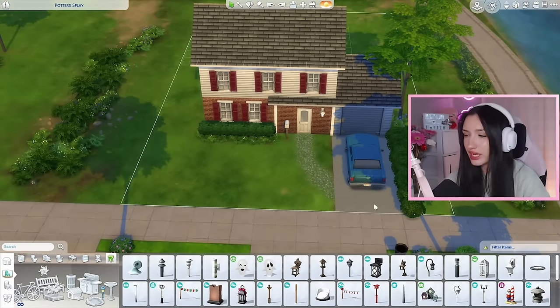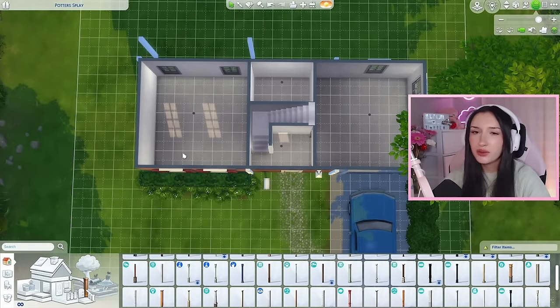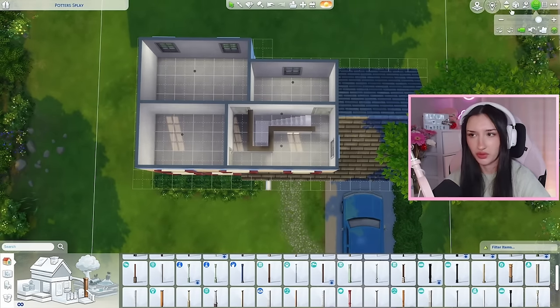I'm going to quickly work on a floor plan and then we'll get to decorating the inside. Off camera I put together our little floor plan — living room, kitchen and slash dining room, bathroom, hallway, bathroom, bedroom, bedroom is kind of the vibe that we're going for here.